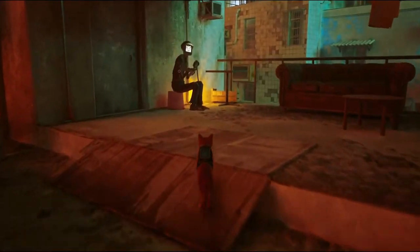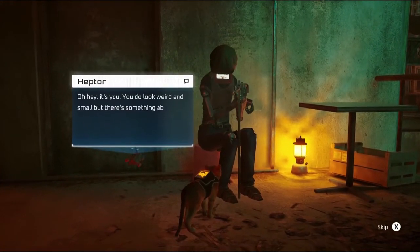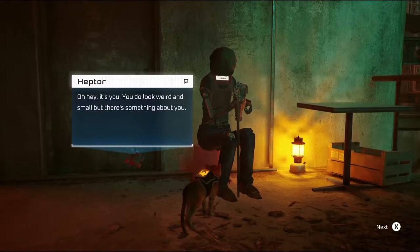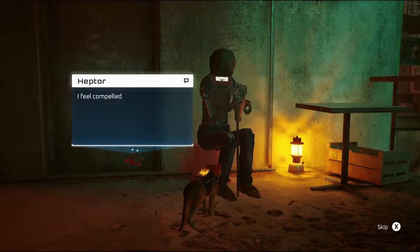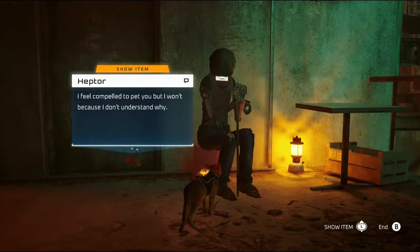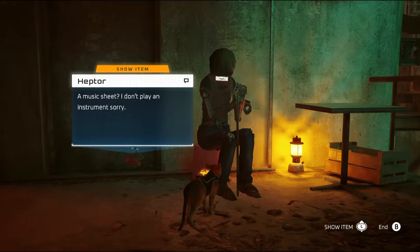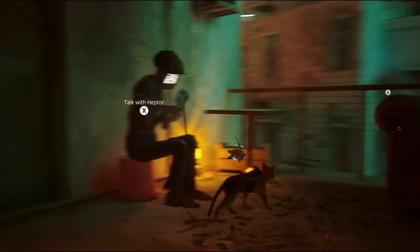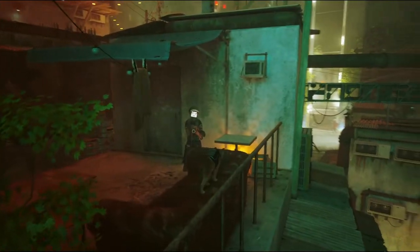Let's give our new friend a hello. 'You do look weird and small, but there's something about you.' Well, thanks, I think. 'I feel compelled to pet you, but I won't because I don't understand why.' Do you want to look at this? 'Music sheet — I don't play an instrument, sorry.' Maybe you will in the future. We can get on this couch. Little meow — never hurt anybody.